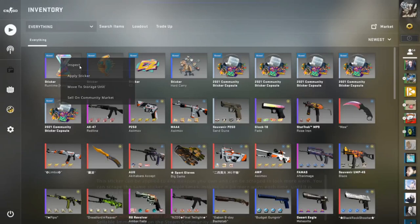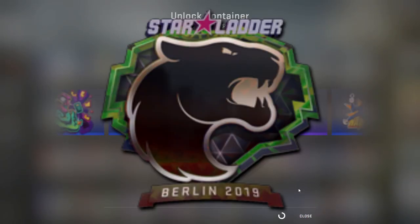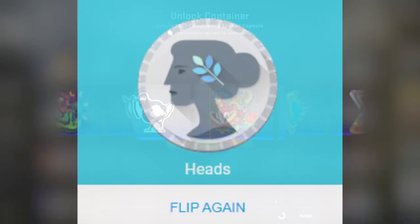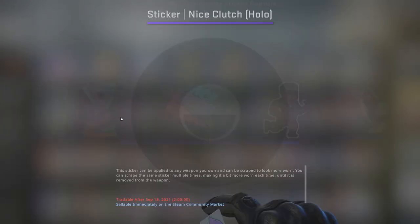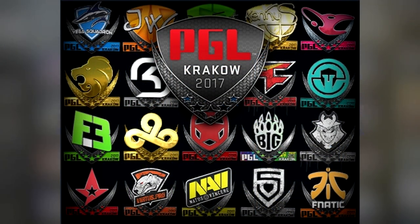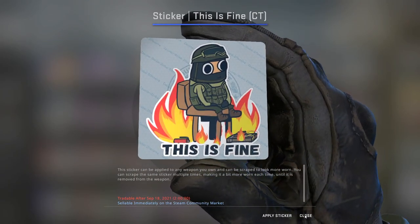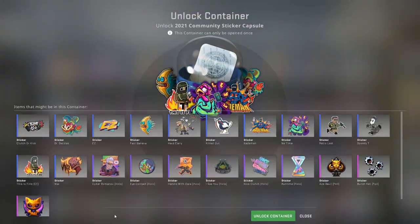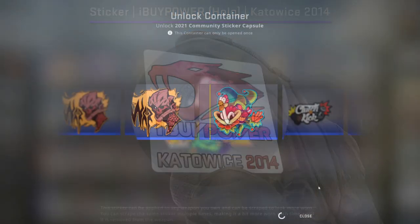Obviously the elephant in the room is the stickers that every major tends to release. These stickers can tend to be pretty good looking or they can end up being really bad looking, and when it comes to upcoming majors we can't really say for sure. It's kind of just a coin flip. This upcoming major is a PGL major, and if we remember the last PGL major in 2017 it actually had probably some of the worst stickers in the entire game. If those stickers are any indicator of what we can expect, maybe the hopes of a great investment are not so high.